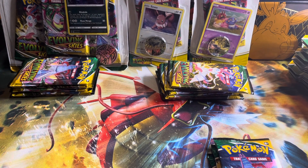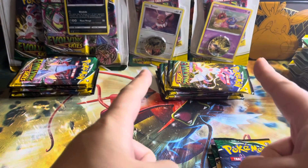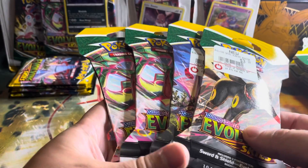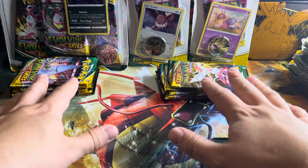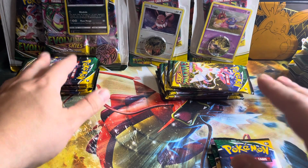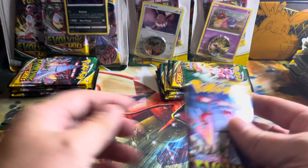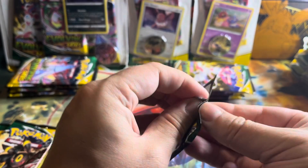Welcome back to Kanto Grove. We are here today with an Evolving Skies opening. As you can see, I have the Checkout Lane blisters, I have the 3-pack blister, and I have some regular booster packs as well. I have already pre-opened and took the packs out. The cards right here go to the Checkout Lane, this stack goes to the 3-pack, and the ones right in front go to the booster packs. We are going to go ahead and start with the booster packs. Let's see if we can get some really good cards for today's opening.